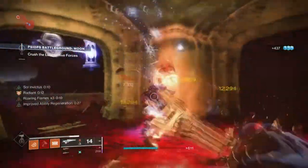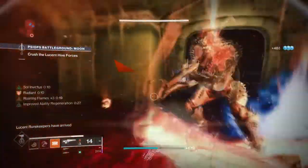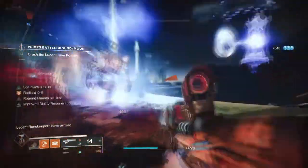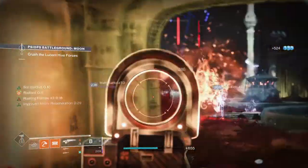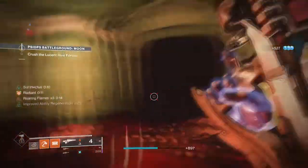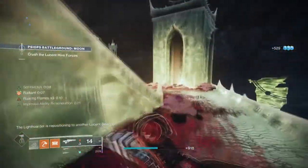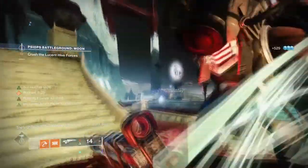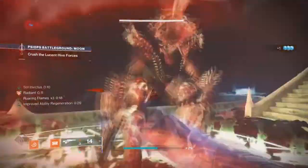With this build you can provide damage boost to allies, unlimited sunspots, faster ability regen, restoration, unlimited elemental wells, fast super build up, and flexibility for harder content. This build is aimed for those who love to support and chill with those who need it most. If you are one of those people, grab a pen and paper and take some notes as I will show you what you need to do to become an ultimate team healer.